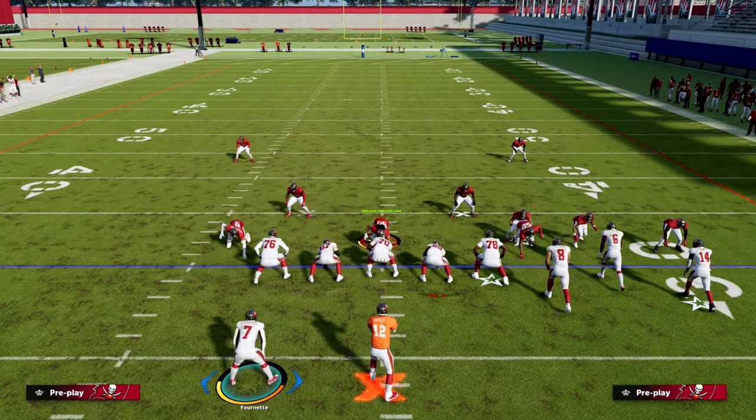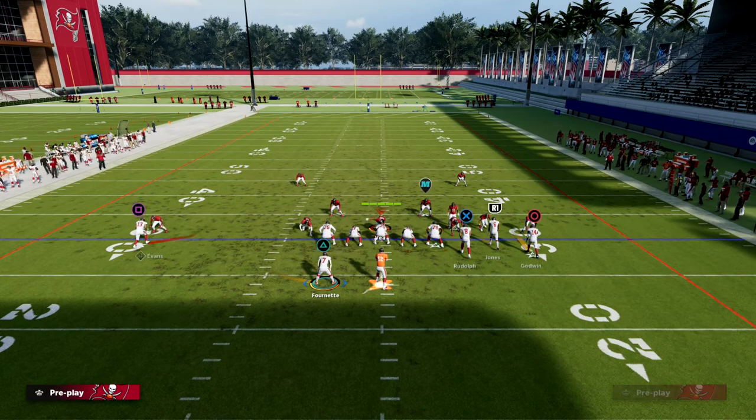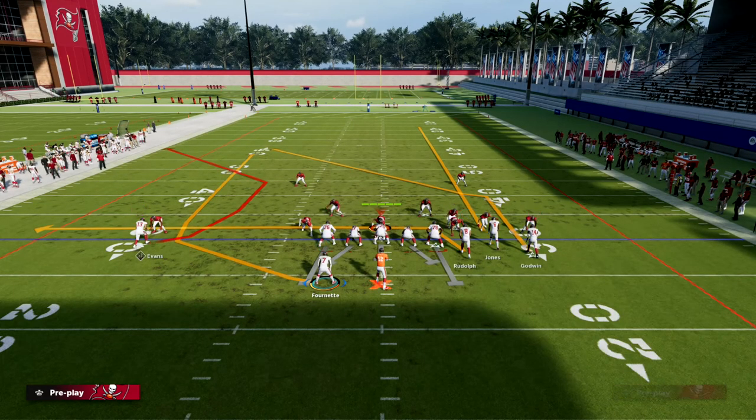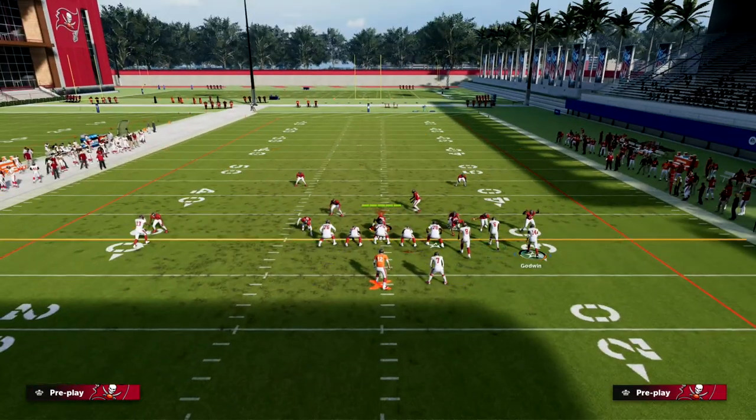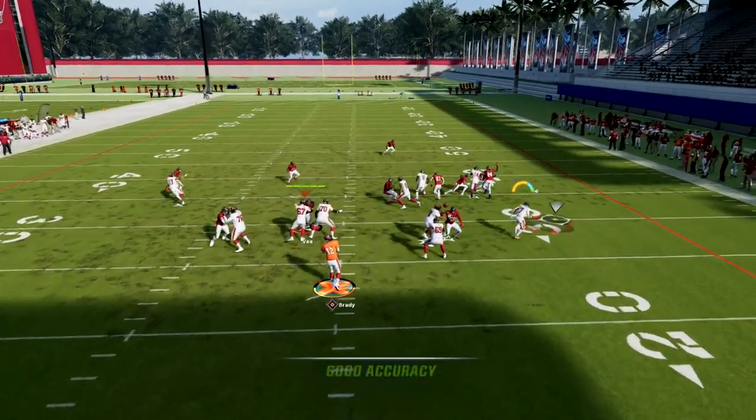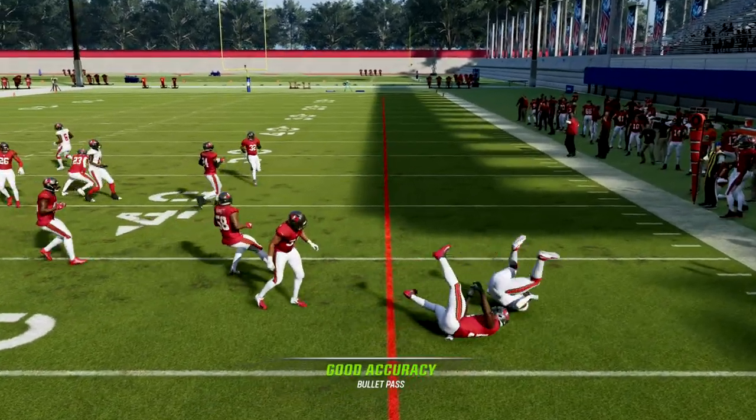Then what I like to do is drag our tight end, streak our slot receiver, and re-wheel our running back and motion him to the right. This is going to create a four-by-one set, and we can have this little quick throw to the back.